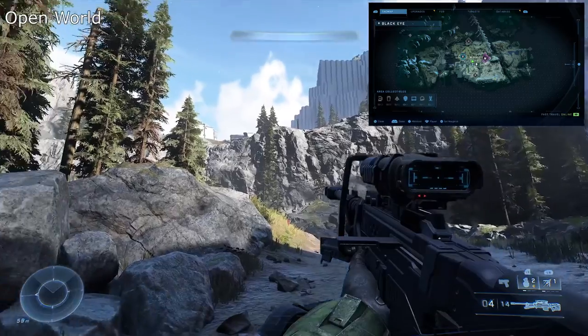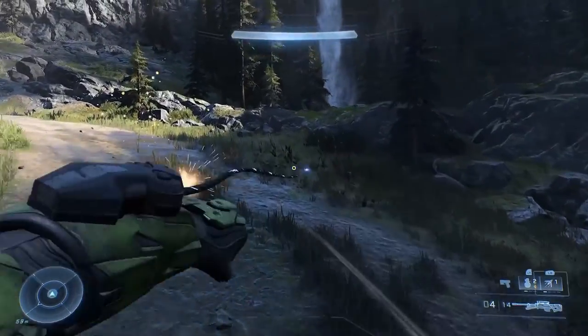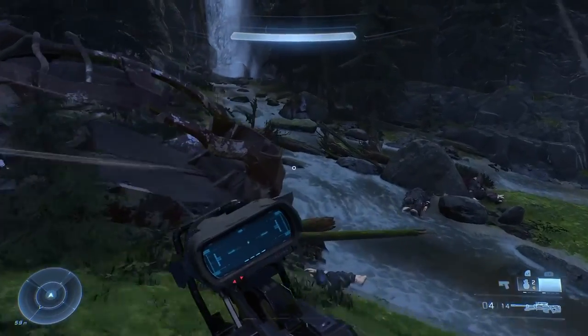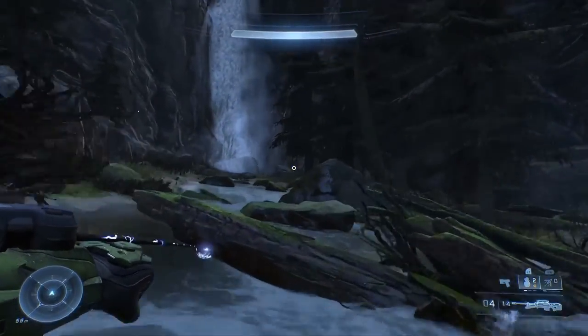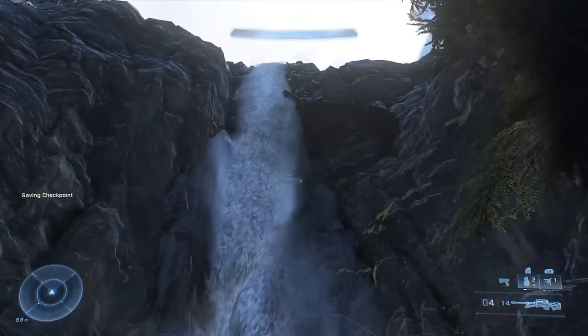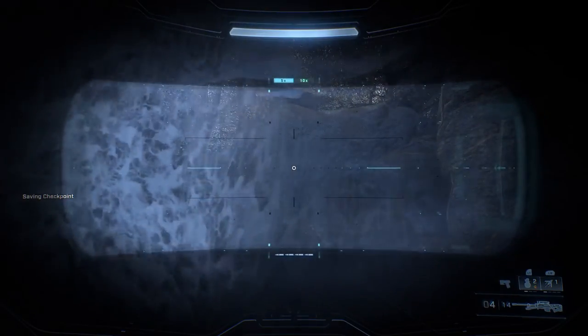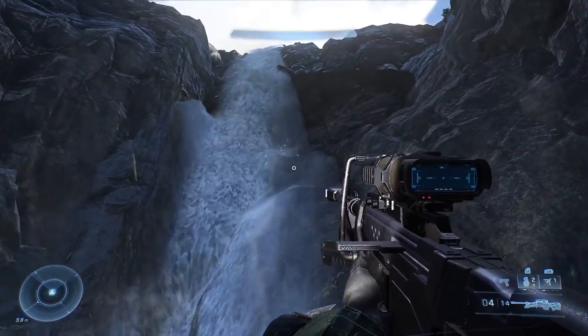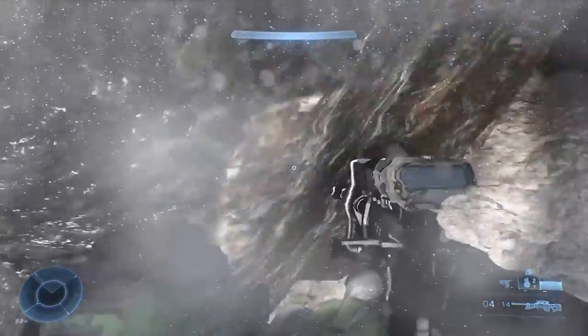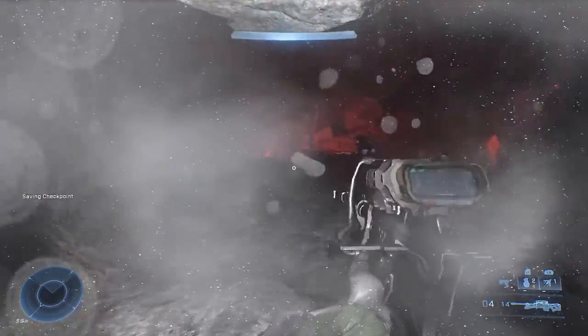In the open world by Riven Gate, as you're heading towards the gate, to your right you'll notice a waterfall — head towards it. As you're getting close, look about midway up the waterfall and you'll barely see a slight light. You're wanting to grapple up towards this. It can be quite difficult to judge because of the water, but once you manage it, crouch through the cave entrance and the skull's at the back of the cave on a wooden spine.